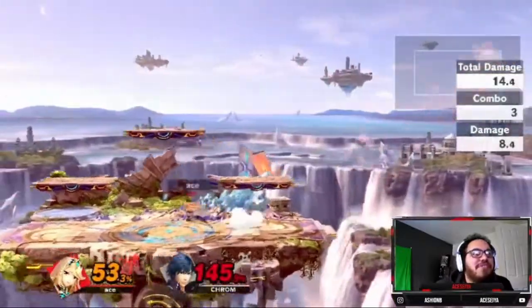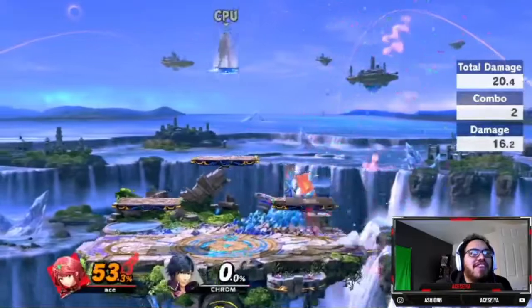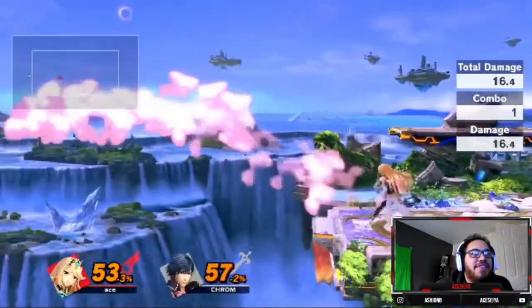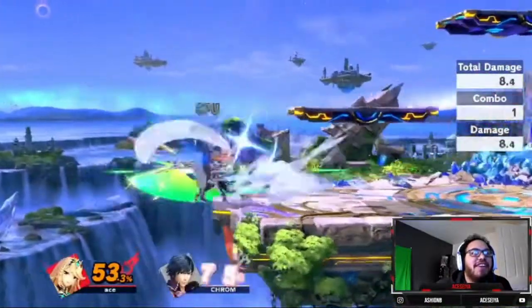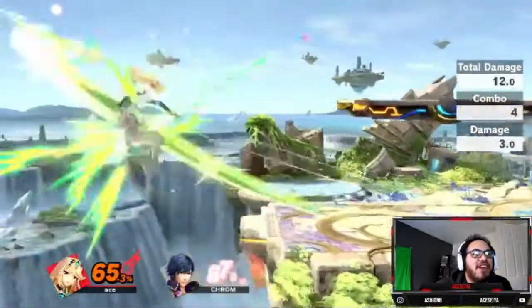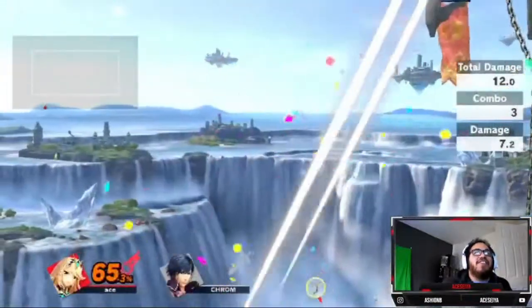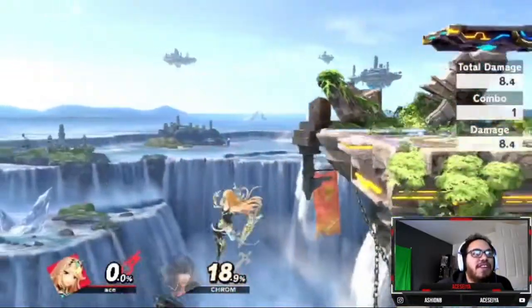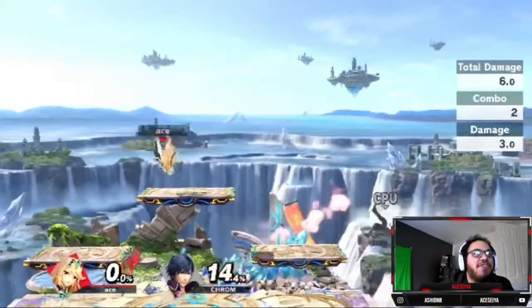You get some invincibility from the transformation so you can play the switch-in switch-out game. You can edge guard with it pretty well too. I like how fast the switch is. The game plan is you really want to use Pyra to get those smash kills, although Pyra isn't too bad to start out with either. Both of them are solid — one is slow, one is faster — but the transformation in and out is so good that it opens up a lot of options.